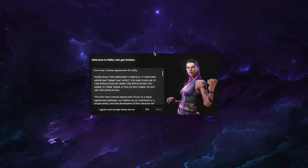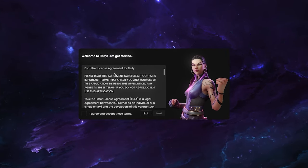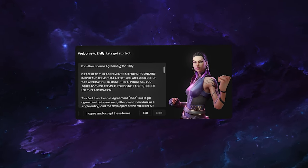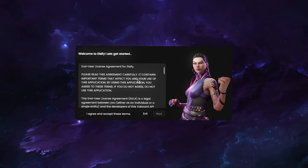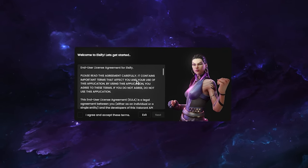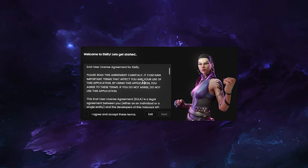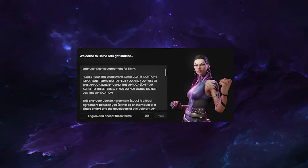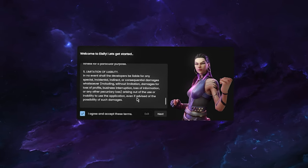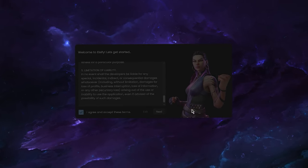Since this is our first start, it shows 'Welcome to LC5 — Let's Get Started.' It shows an end user license agreement for LC5. By the way, if you don't have the font installed that this application uses, it might ask for admin permissions on the first run — it's just installing the font. After that, you'll never need admin permissions again. Scroll down, read the EULA, agree to it, and continue by hitting Next.